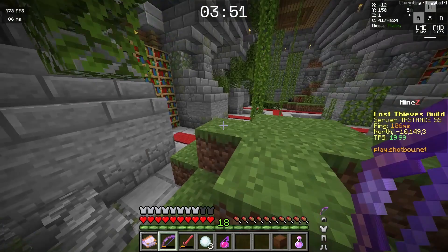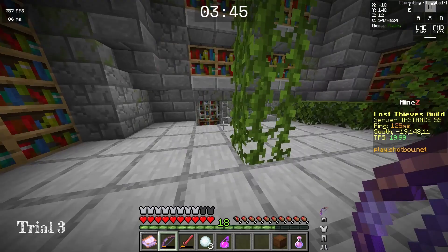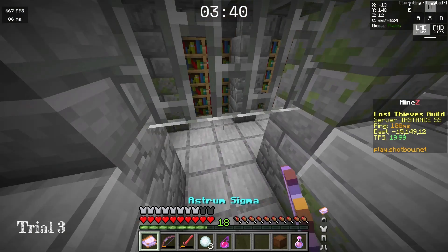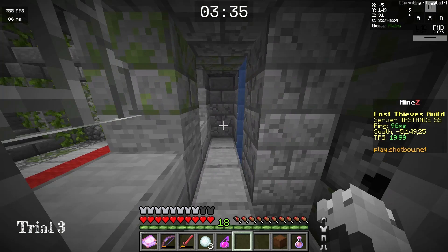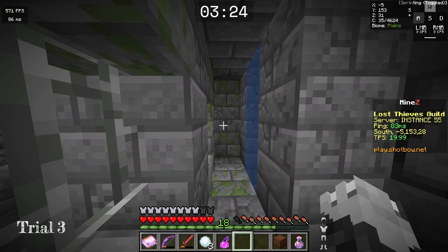Go to the western hallway for the last time and enter the first room to the left. Shoot the button and go past the pressure plate. Every few seconds a fire charge will shoot out, but it does only about half a heart of damage and can be avoided by timing it and running all the way through after they shoot. Push the button, go back to the water and swim up, and press the button to finish the third trial.